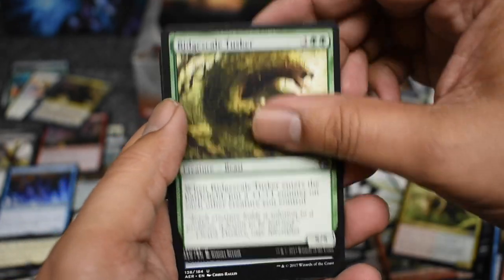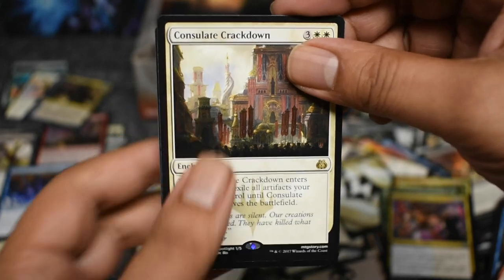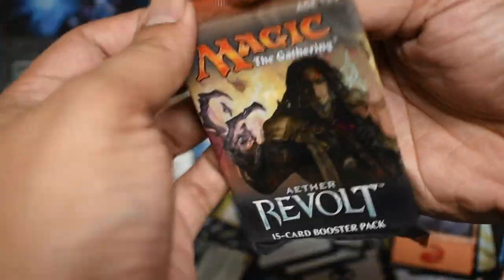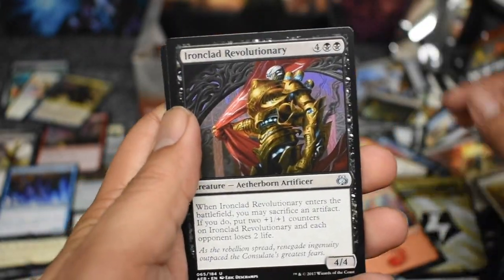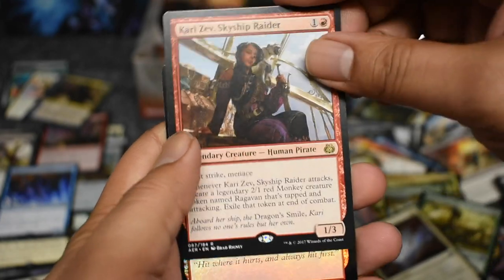Got a Boar Tusker. Oh, here's that bad one again — Consulate Crackdown. Cool. Man, last three packs — are we not going to get a foil rare? I'll be so angry. Really counting on that. Lifecrafter's Gift — oops, there's a foil common.